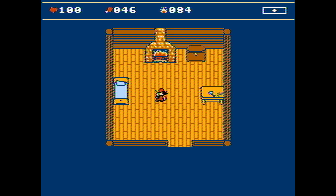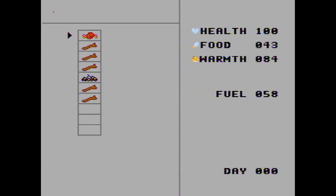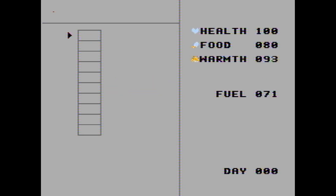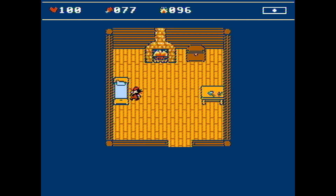The next new feature was character interactions with items inside the house. Now if you hit B in front of the fireplace, the inventory opens and you can pick an item and throw it in or cook something. The same applies to the storage chest and the bed, although the bed only opens the menu with the pointer pointing to the sleep option.